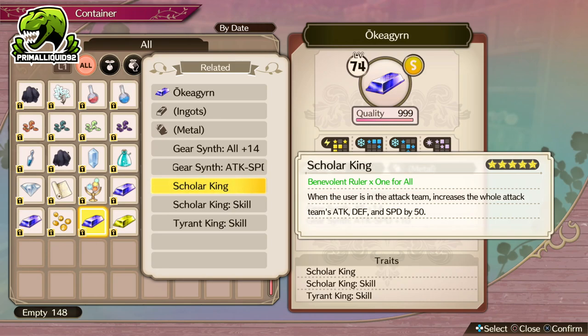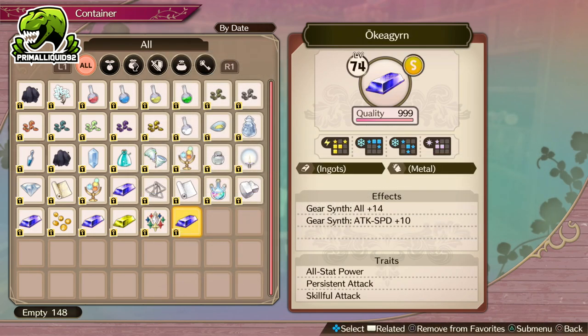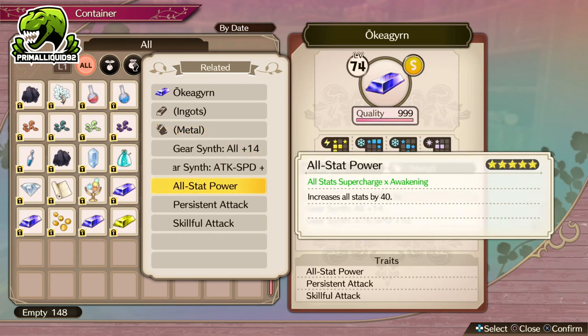It doesn't. It only increases attack, defense and speed by 20 per person with this trait, which unfortunately means with three people with that, you're only going to gain 60 stats across the board — and that's only for attack, defense and speed. So that right there is why we go all stats power, because that gives us all stats plus 40.